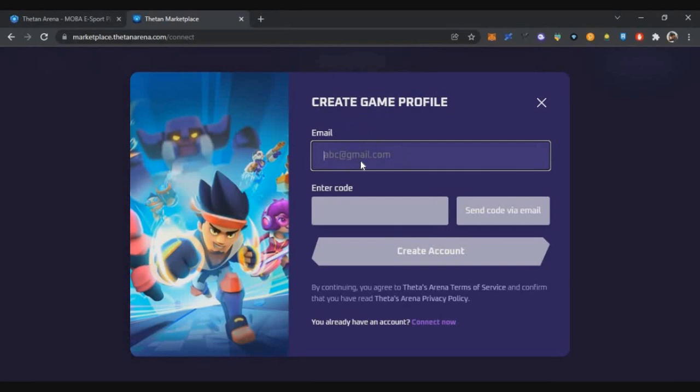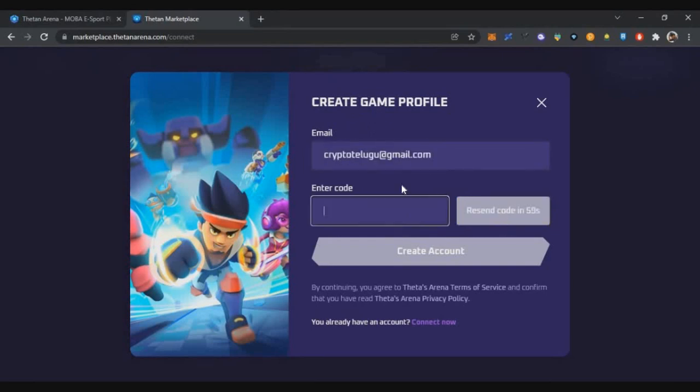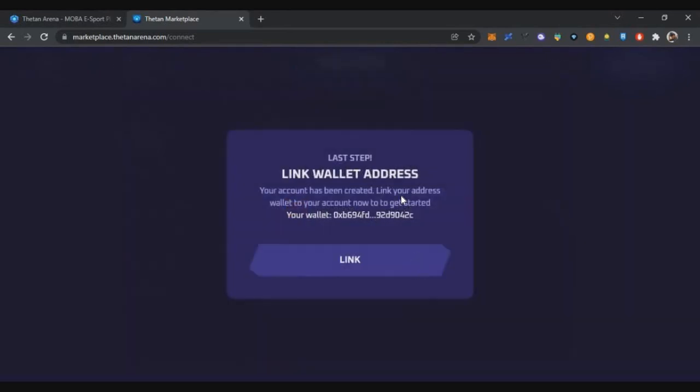For account creation, enter your email ID and click Send Code. Enter the code you receive and then click Create Account. Once you have entered and confirmed, your account will be created.